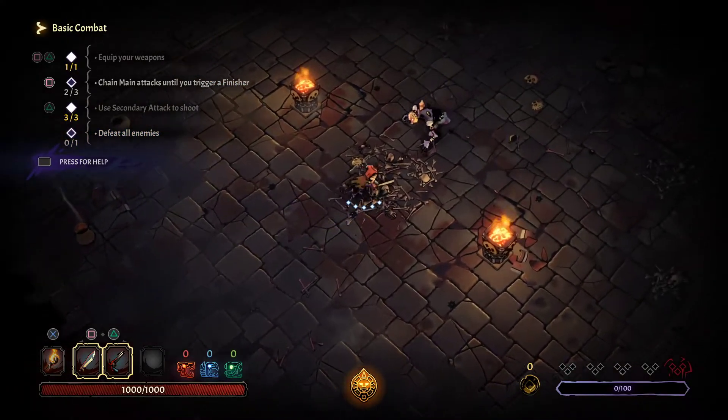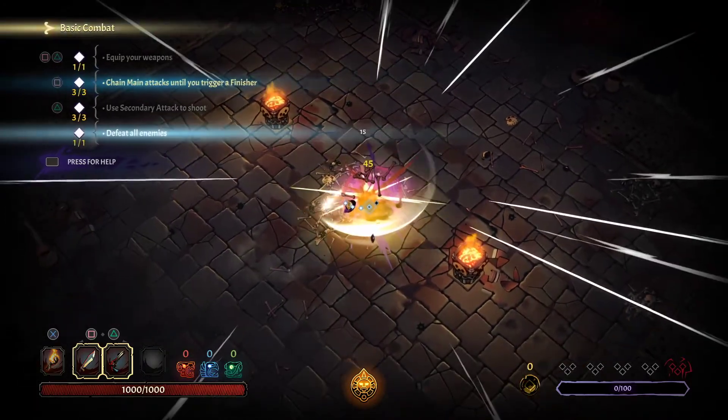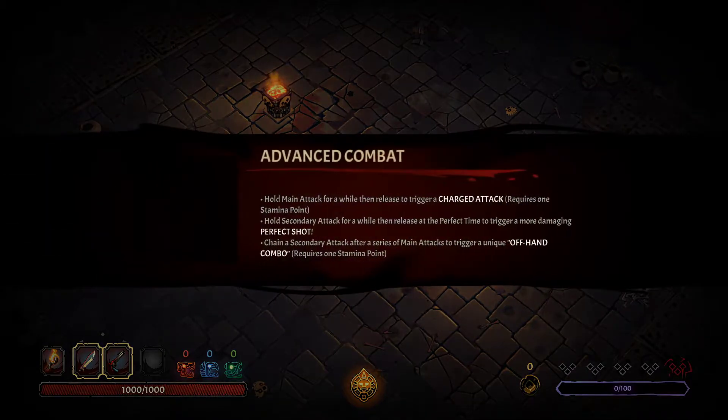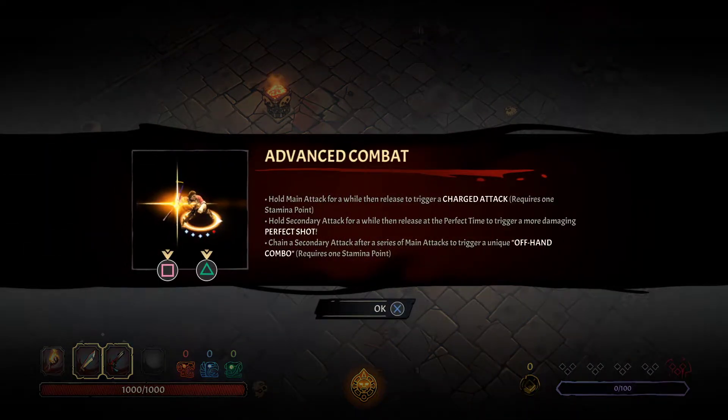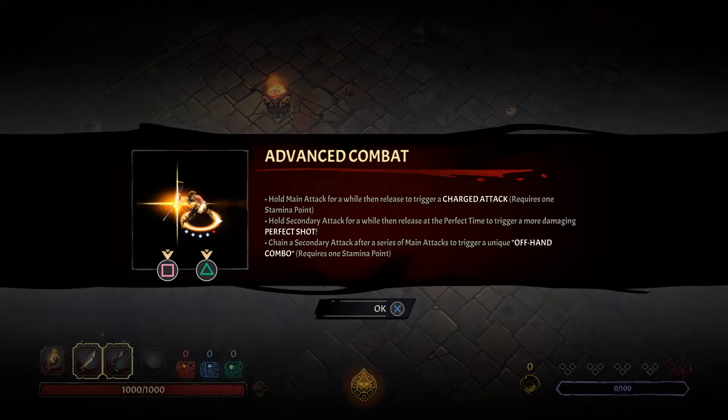Chain main attacks until you trigger a finisher. There we go — finisher! Advanced combat: hold a main attack for a while then release the trigger for a charged attack, requires one stamina point. Hold secondary attack then release at the perfect time to trigger a more damaging perfect shot. Chain a secondary attack after a series of main attacks to trigger a unique offhand combo.